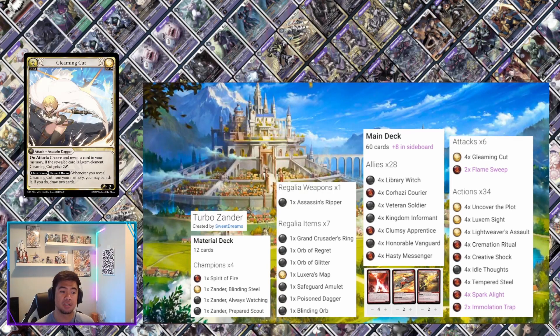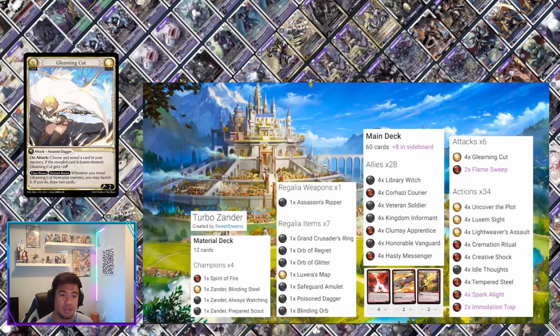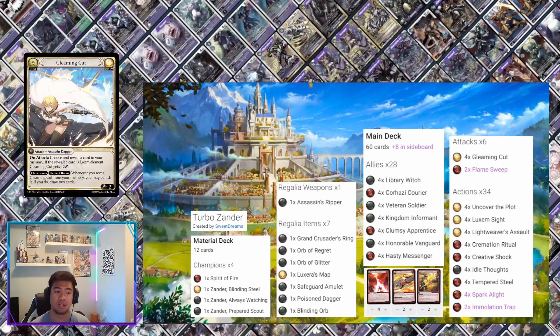Gleaming Cut — on attack, choose and reveal a card in your memory. If the revealed card is Luxem, Gleaming Cut gets plus two. You can reveal Luxem Sight from Gleaming Cut, and when it's revealed from memory you recover three. If I'm not mistaken, if you play Gleaming Cut during your recollection phase as well, you can actually recover six, which is very powerful. Element bonus: whenever you reveal Gleaming Cut from your memory you may banish it and draw two cards.